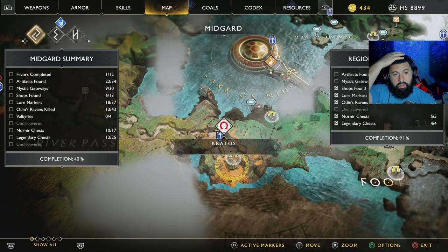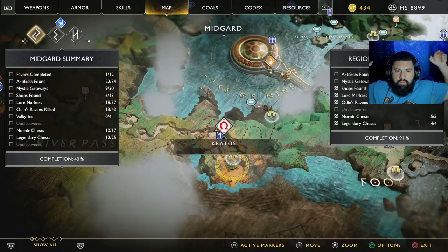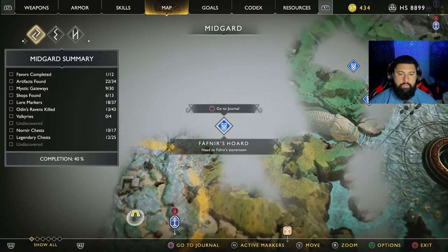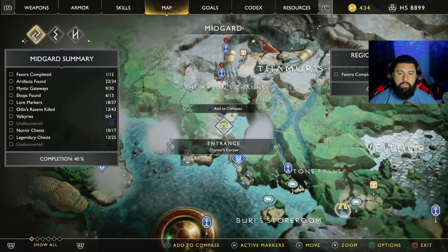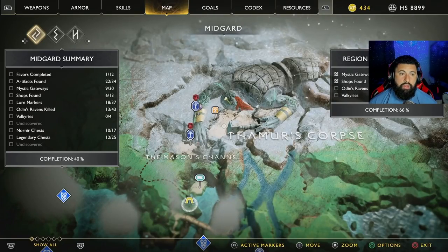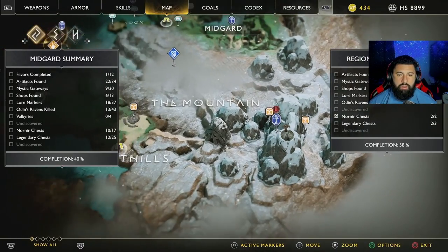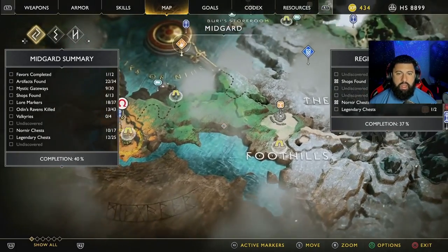Still need a mystic gateway but I got the Nornir chest. That right there was the Witch's area — the region, the River Pass. Next one will probably be the shipyard over here. I still gotta go back to Kratos's house. Gotta hit the Anatomy of Hope, gotta hit the barriers. I'm missing one of the Valkyrie. Yeah, this area should be fine.